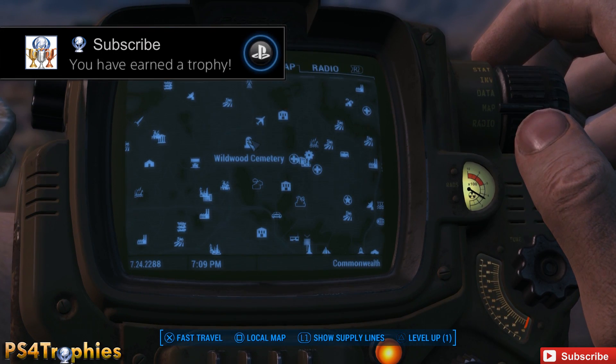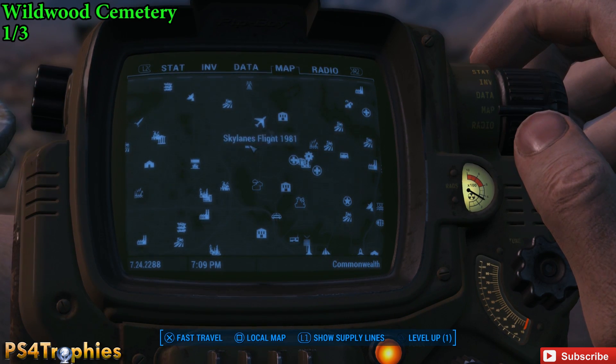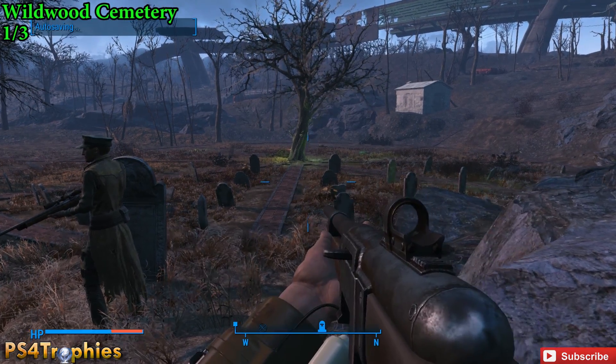Hey guys, Brian from PS4 Trophies showing you the three locations of the Total Hack magazines. Now the first one is in Wildwood Cemetery — just head to this location just south of Skylines Flight 1981. This one is going to be located at the base of the tree in the center of the cemetery, so very easy to find.